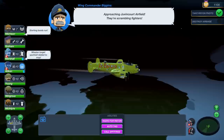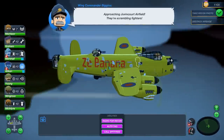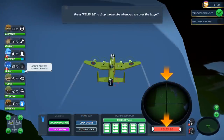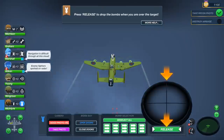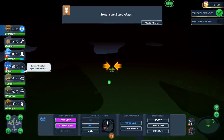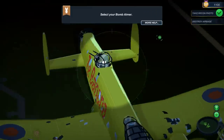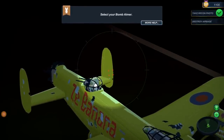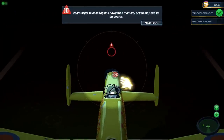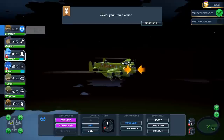Starting bomb run — mission targets spotted and added to the map. Approaching Yuvincourt. We've got to open the doors and then release. Oh my God, this cloud cover — I can't see. I think I messed up. We've got enemy fighters up. We're going to have to circle back, aren't we? The cloud cover stopped me from dropping the bombs. Let's tag it again and bank back — I was not expecting that at all.